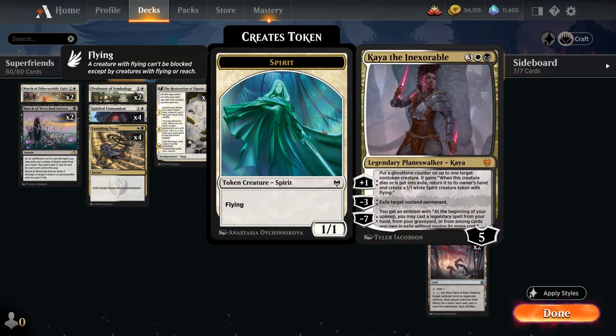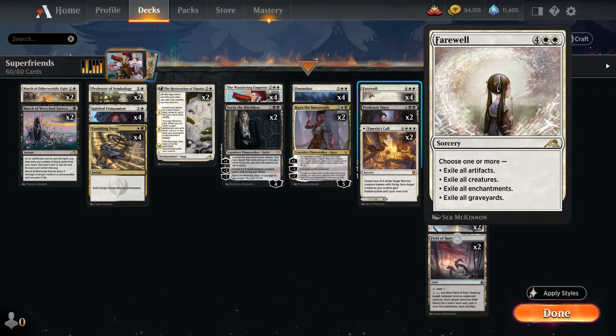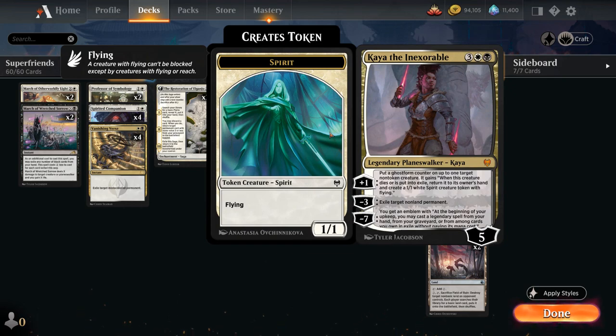At five mana we've got two copies of Kaya. Not the most synergistic Planeswalker with the plus one ability since we don't have a ton of creatures, but keep in mind that if we exile our creatures with Farewell, they'll still come back thanks to Kaya since it also counts exile. The minus three can exile a target null and permanent, which is Kaya's main purpose — to come down, exile something, and then provide more value later.